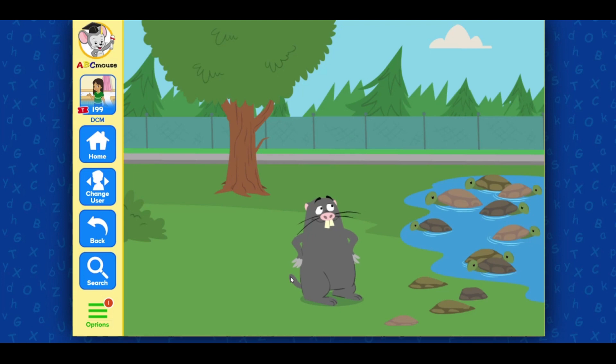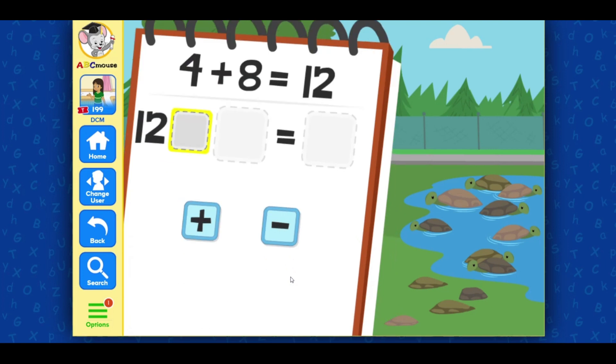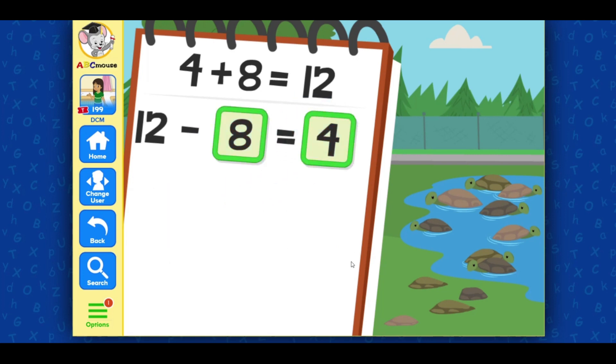Hold your horses, Manny — those eight rocks are actually turtles. How do we undo that addition? Drag in the plus or minus sign. Incredible! Now drag in the numbers to finish the equation. Four... eight. Four. Twelve minus eight equals four. Awesome!